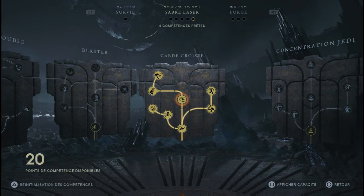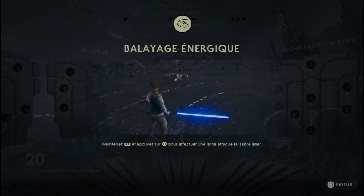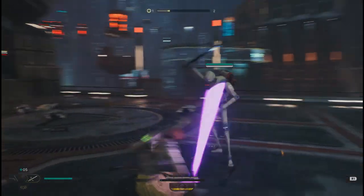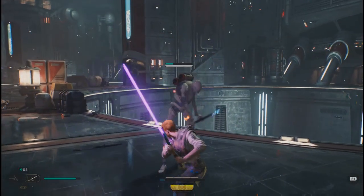Le balayage énergique. Ce que va faire Kal, c'est une attaque à 180 degrés pour éliminer les ennemis qui sont devant lui. Très utile pour vous débarrasser de plusieurs mobs ou faire de gros dégâts de stamina et de vitalité sur les plus gros ennemis.